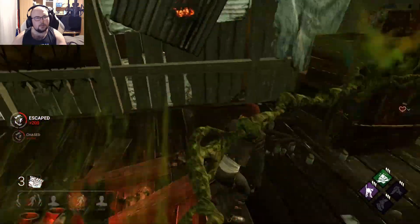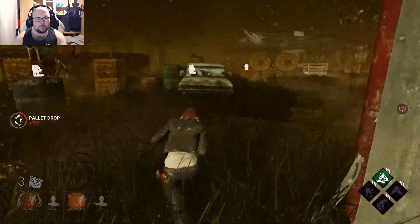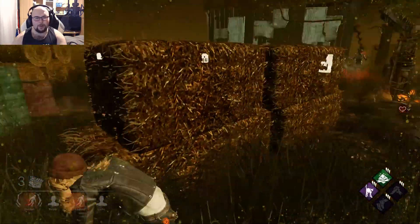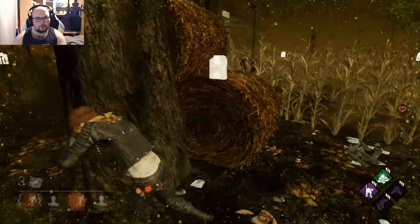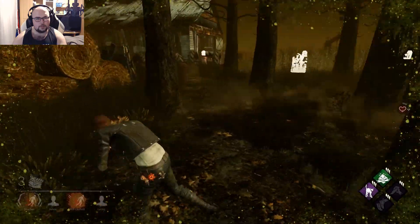She has Bamboozle. It's already green puke, so I can just run away for now. Wait — someone did a generator and she has her red puke again. Ultra Rare addon on her — interesting. I have to stun her.